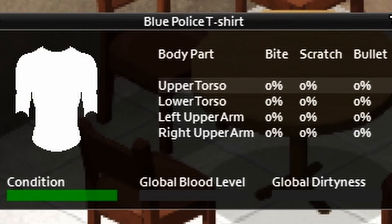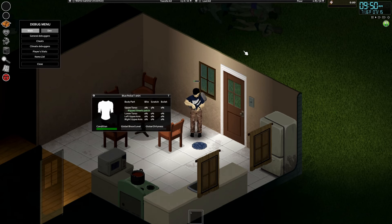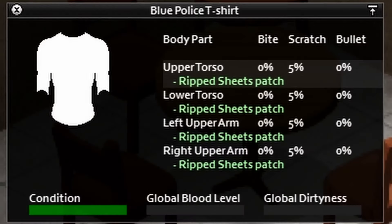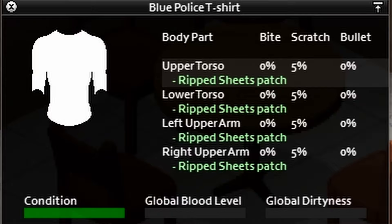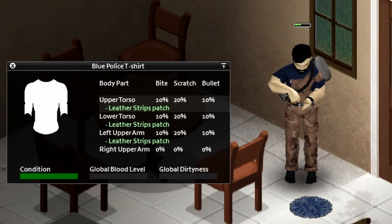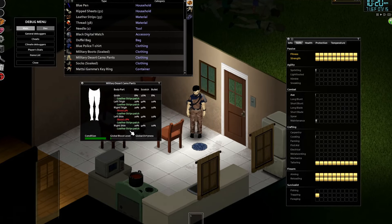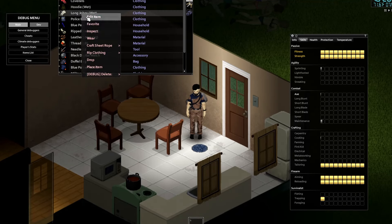Why should you level tailoring? Take a look at this shirt — it does not provide a lick of protection. If you use ripped sheets to pad your clothes at max tailoring level, you're only getting a 5% increase to scratch defense. That is terrible, and that's probably why people don't like tailoring. Now, that screen says bite, scratch, and bullet — meaning with ripped sheets you're only getting a third of the necessary daily defense nutrients. If you do it the right way and use leather strips, you'll get a 10% increase to bite defense, 20% increase to scratch defense, and another 10% bump to bullet defense. This bonus is applied to each piece of clothing you've padded, so that little shirt can now give you 10, 20, and 10 defense. Once you account for all the layers, you're looking at so much defense.